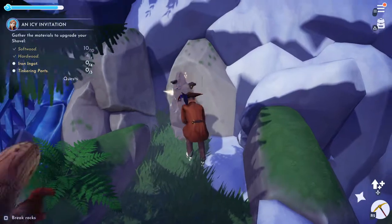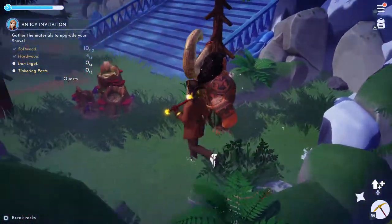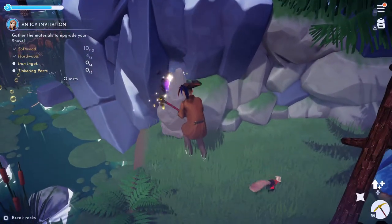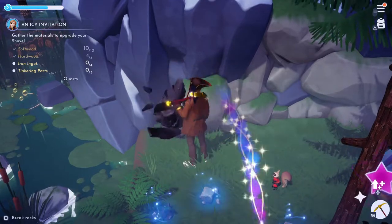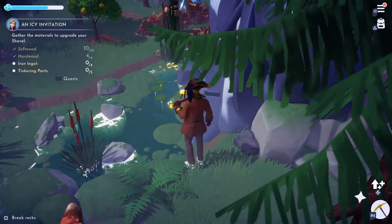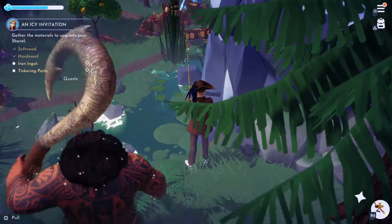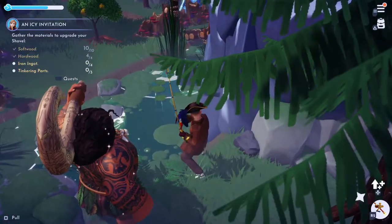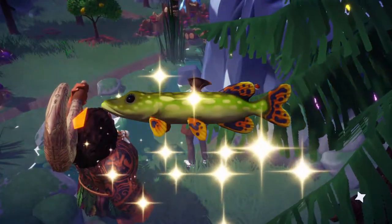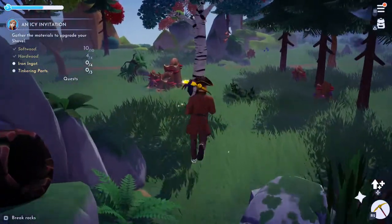These trees are so annoying — it's like a maze. Give me all that iron ore! Oh there's an orange fishing spot — that's some good money right there, let's try and grab that. This one is out of the area. I tried this yesterday — you can get it but you have to go through the rock and the tree. There we go. Got a pike! Alright let's keep going and find some more mining spots.